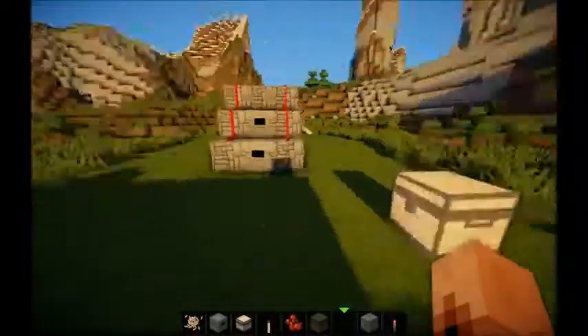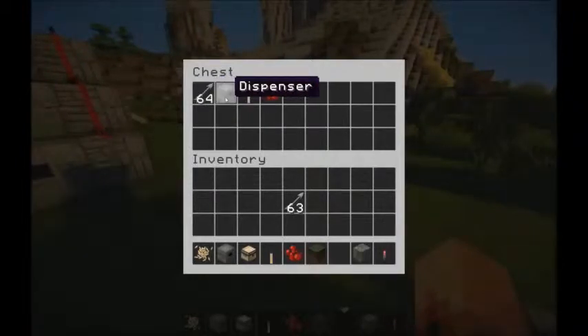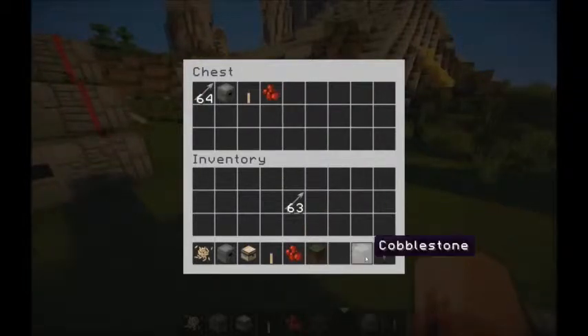Alright, so what you'll need: you'll need arrows, a dispenser, a lever, redstone, and any kind of block. I use cobblestone for this — you can use wood, whatever you want.